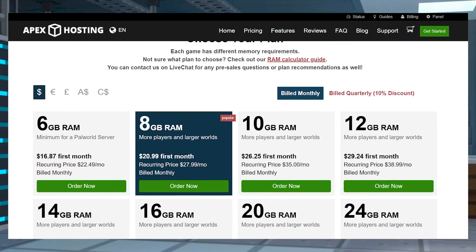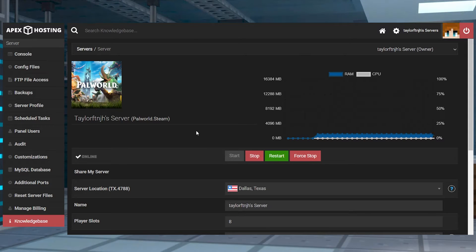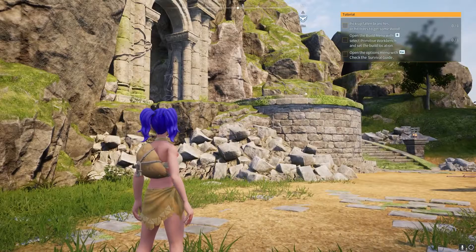If you haven't already, make sure you have a Palworld server from our pricing page to get started. Once you have that, head towards your Apex Server panel and click Customizations at the top left. And under Security, change the admin password to anything you want. Return to the main panel and restart the server and then join the game.